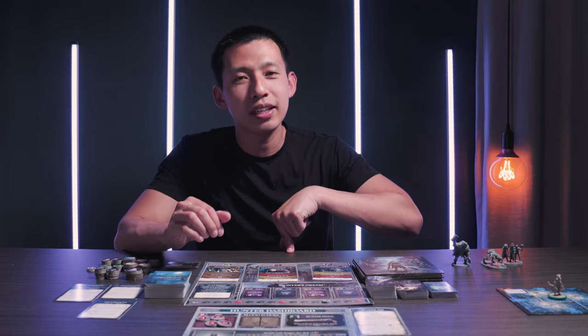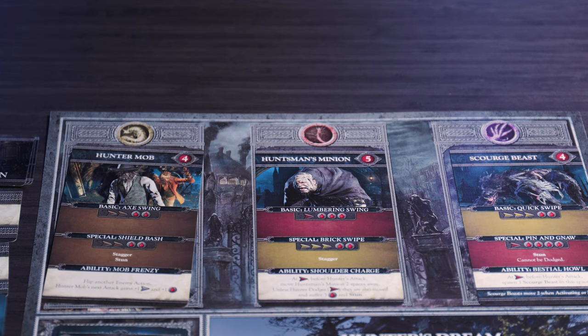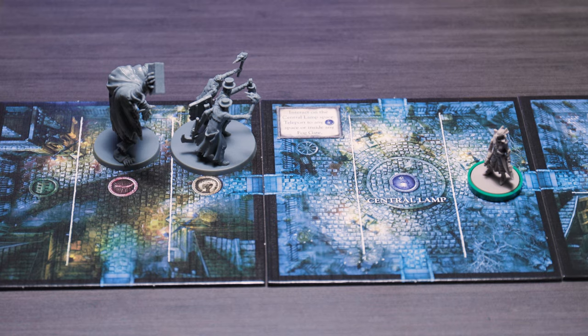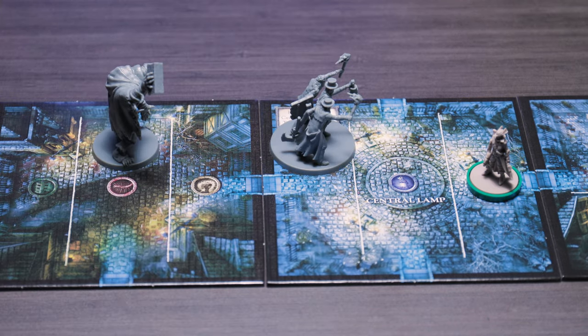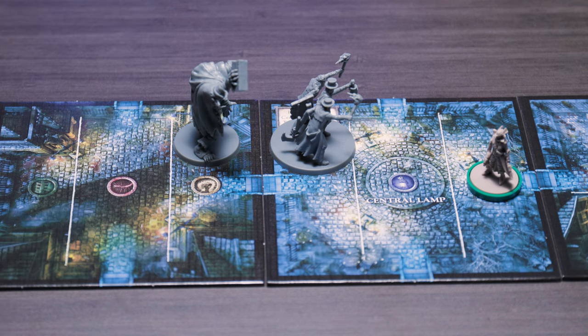Let's go over enemy activation because it does play into combat. Once your turn is over, you want to determine activation range by looking at the enemies on the hunter's tile or on tiles connected to it — those are all within activation range. Any enemies further away cannot detect the hunter and will not activate. Enemies also activate based on the order of the hunt board going from left to right. If the enemy does activate, you move that enemy one space towards the hunter, unless the enemy is already on the same space as the hunter — if they are, the enemy attacks. Then you go to the next enemy and continue the same thing.